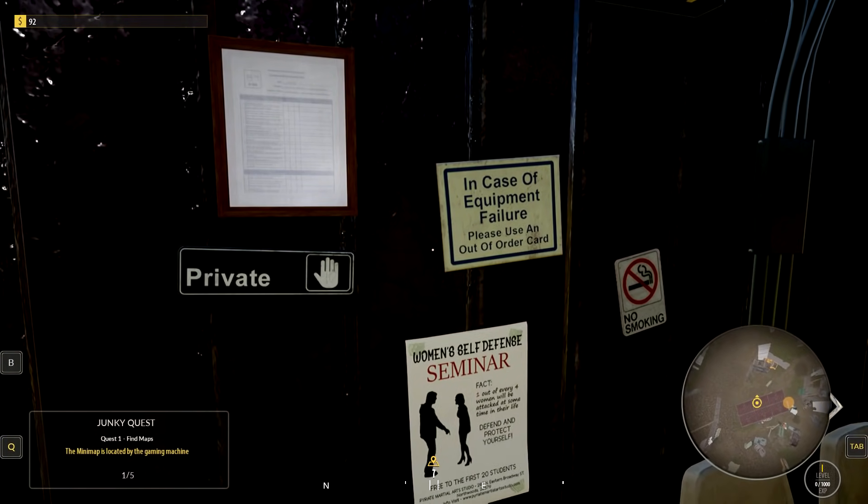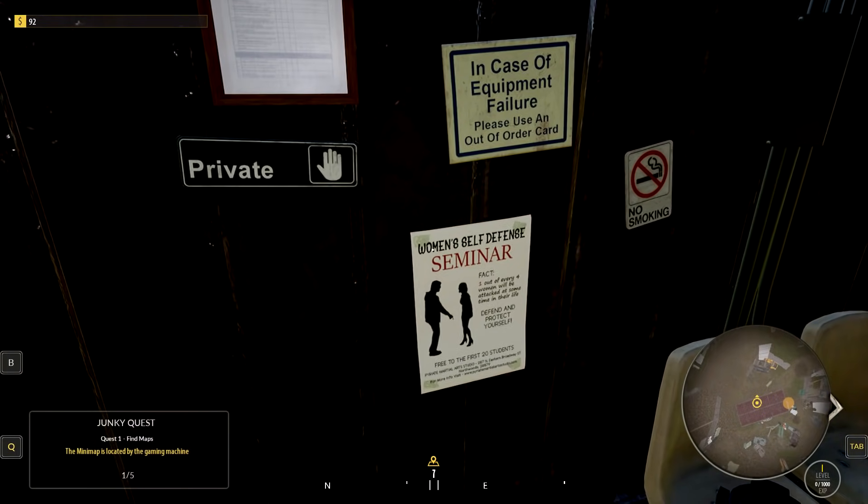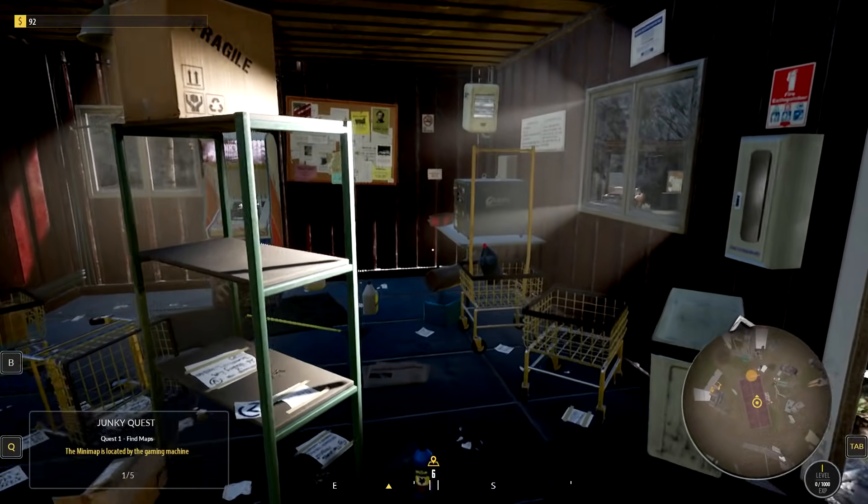In case of equipment failure, please use an out of order card. What the frig? Women's self-defense, free first — the first 20 students. Private, no smoking. Gotcha.